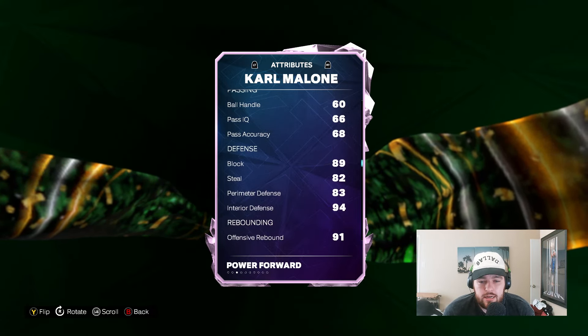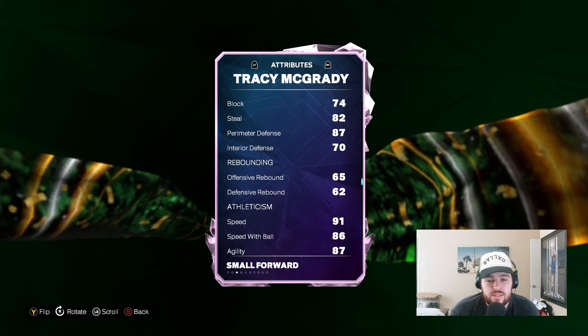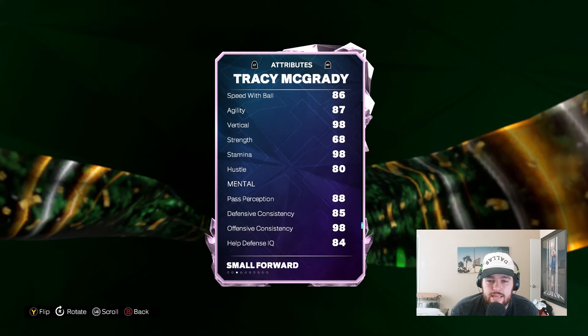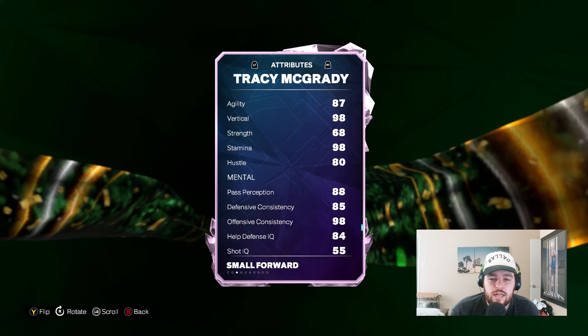My Karl Malone has a couple extra Hall of Fame badges that he came with. He comes with Base, Posterizer, Aerial Wizard, Pogo Stick, Box Out Beast, Rebound Chaser, Paint Prodigy, Physical Finisher — maybe six or seven of those. Mine also has some extra Gold added as well. I bought this Karl with a couple extra Hall of Fames and fully badged. But as a whole, he's just an elite defender, versatile on the interior and the perimeter, with a smooth, easy jump shot. He's super athletic, has elite level speed and good size at 6'9". In my opinion, the best power forward currently in NBA 2K25 My Team.